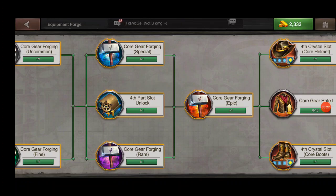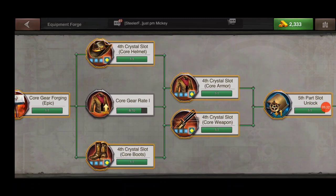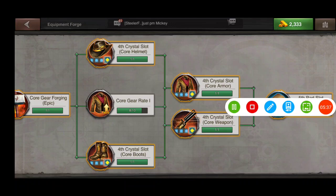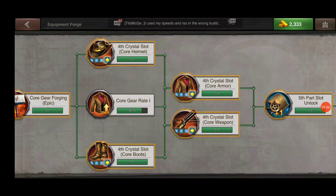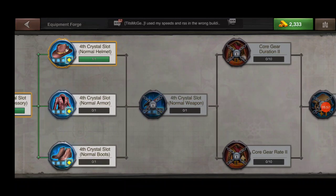While we're in this research tree, I want to answer a question many people have asked: how do you unlock the fourth gem slot in your gear? In the core research tree you'll see fourth crystal slot for core helmet, armor, boots, and weapon. This is how you unlock the fourth slot in your core items. To unlock the fourth gem slot for your regular gear, it requires different research back here.